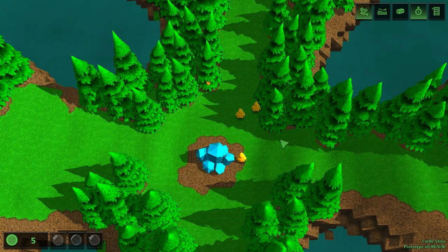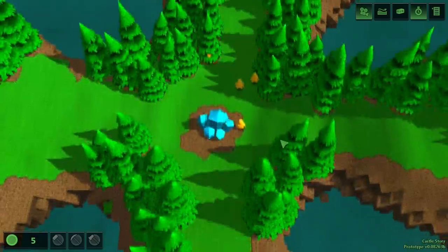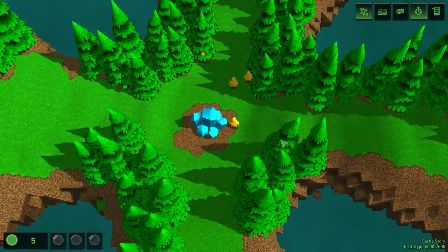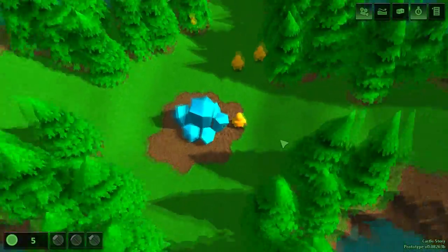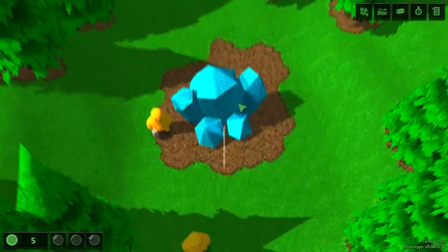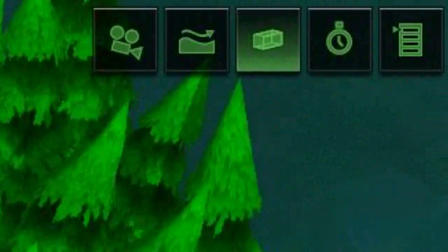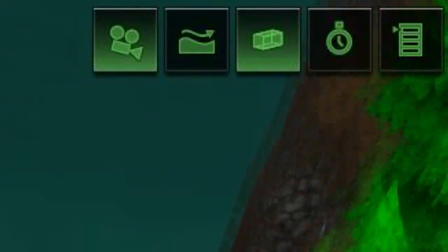Starting with the basic stuff: movement. Holding the spacebar and using the WASD keys or the left mouse button allows you to pan the camera horizontally. Spacebar and the mouse wheel lets you zoom in and out. Without the spacebar, use the mouse wheel to move up and down. Using the spacebar and right click lets you rotate the camera. In the top right corner there are five menu icons.